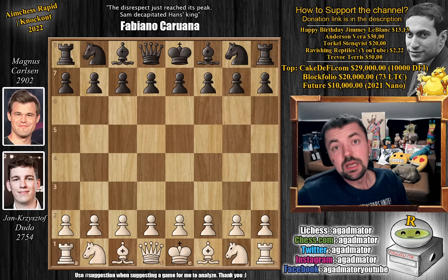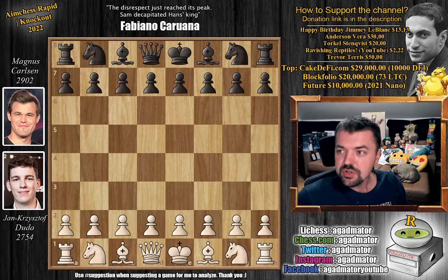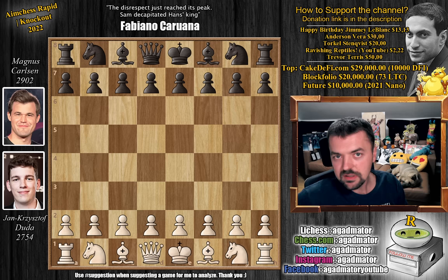Hello everyone and welcome to the semi-finals of the Aim Chess Rapid Knockout. We have a game that simply keeps on giving. It is Jan-Krzysztof Duda with the White Pieces against Magnus Carlsen. This is their second game of the match — the first game ended in a draw, but this one is just spectacular. So much is happening in it, so let's dive straight into it.